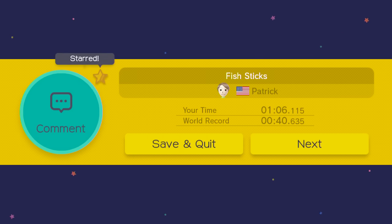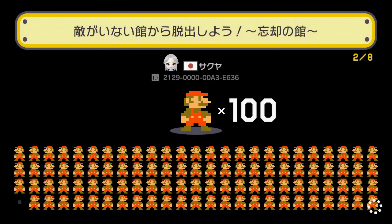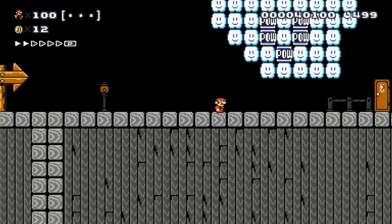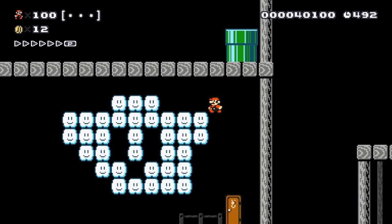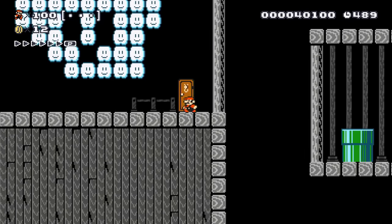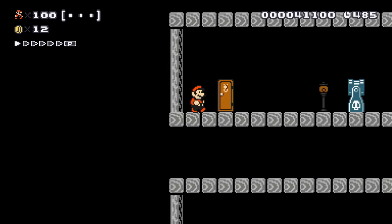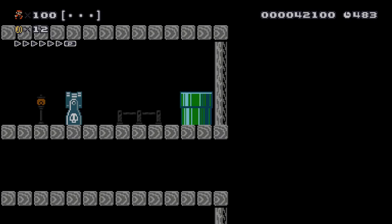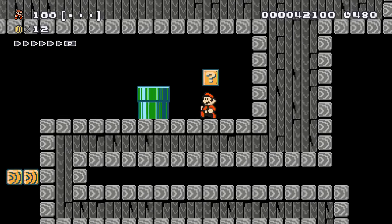All right, I'm going to star that one. That was a cool course. Okay, next up is... Let's see. This one, whatever it says. I wonder what this is supposed to be. It kind of looks like something, but I have no idea. I expected that to shoot out like a bullet bill or an enemy or something. Okay, what do we have here? This seems pretty straightforward so far.